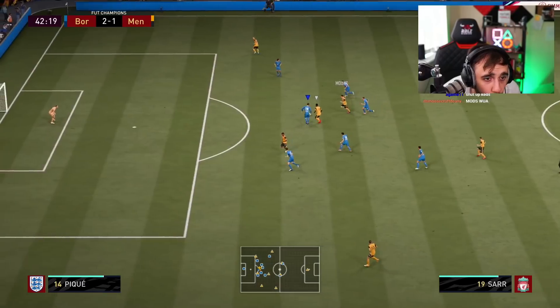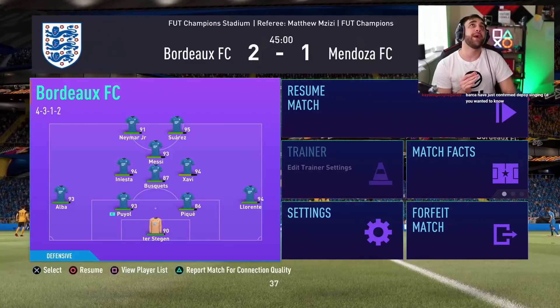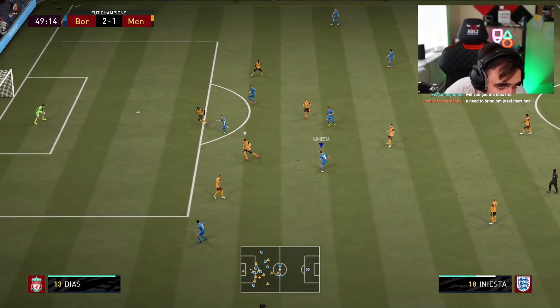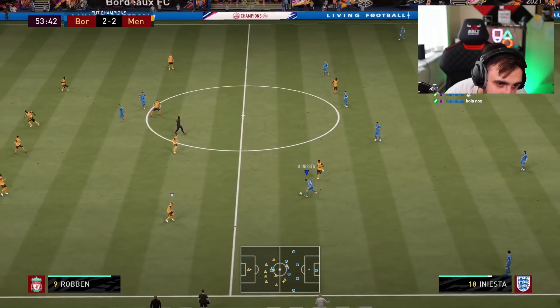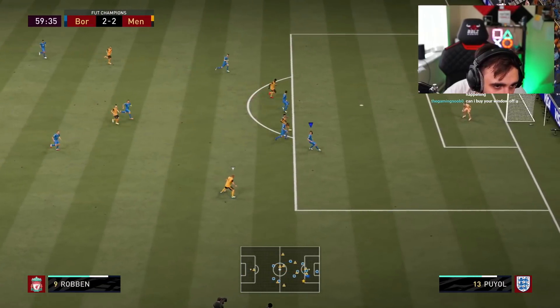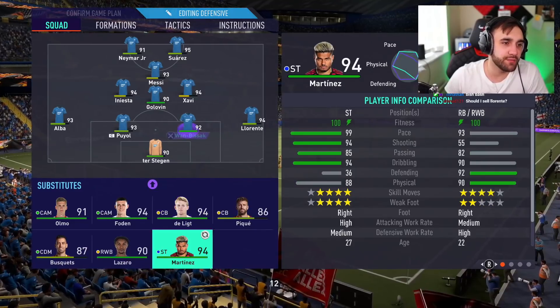Stop trying to bridge PK — he has 57 pace, you don't need to bridge, just run! We need to keep using Iniesta — just play the way Barca would play. This guy keeps pausing the game. Iniesta is the best CAM, the best midfielder in this game. Look at that pass! It's the 60th minute — I can't lose my first game. I won't lose it. Bringing on Joseph Martinez.